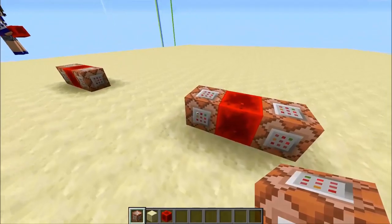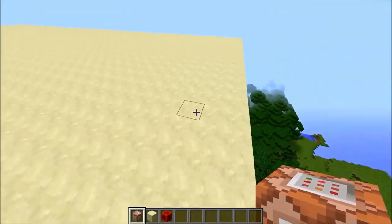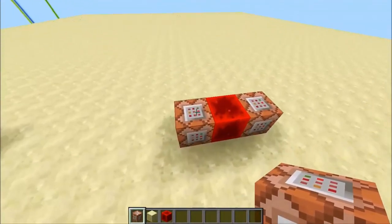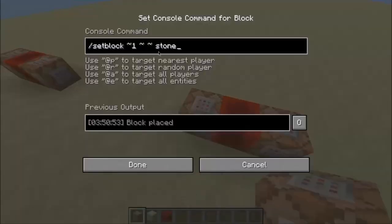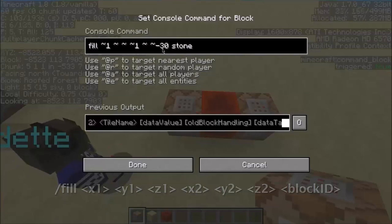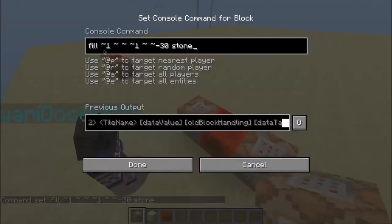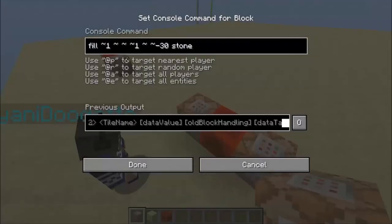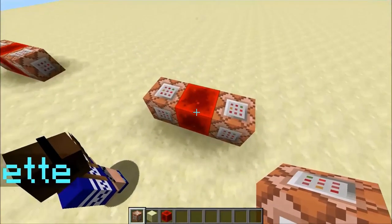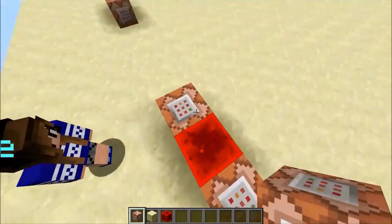You can actually make a really large redstone clock — instead of using the set block command you use a slash fill command. I actually used the slash fill command to create this large platform. It fills a large area in one go. I'll type in the first command: slash fill, tilde, tilde, tilde to tilde one, tilde, tilde 30 — filling from this block 30 blocks to the right with stone.